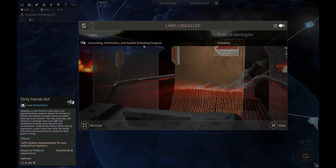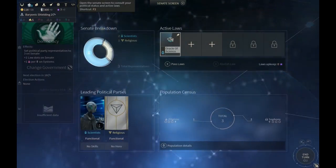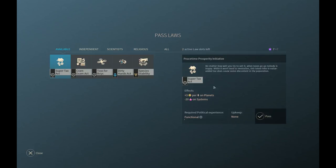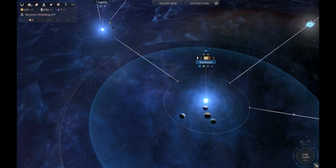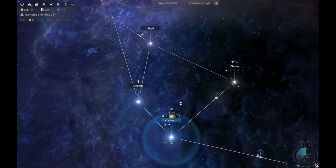There's a notification - counseling. The Dirty Hands Act was cancelled. It cancelled because we ran out of the resource. Going back to the law menu, we can reenact it - we just had zero influence and we didn't get seven until this turn, so we should be able to get it now. The calculation ran correctly. That's a good catch - now we can end our turn.